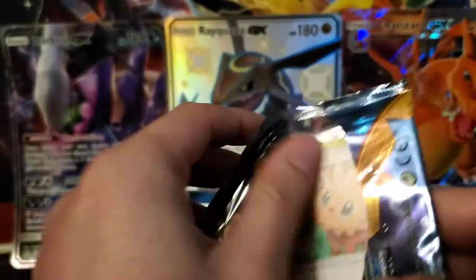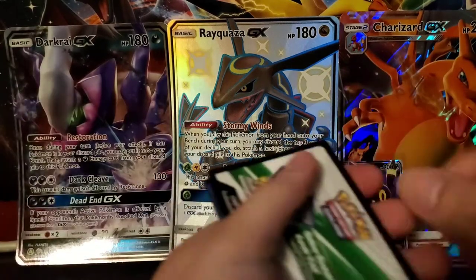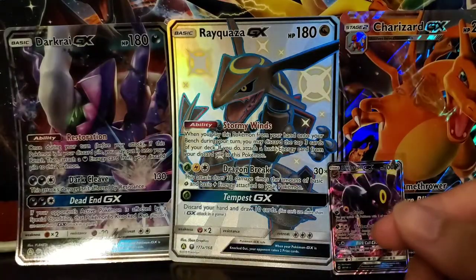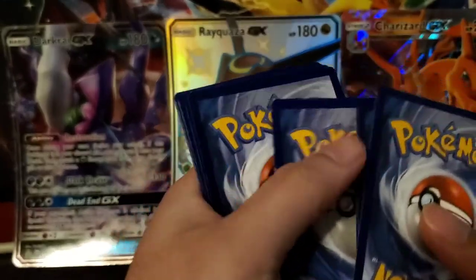Got two more of these left and then we'll move over to the Cosmic Eclipse. I'm hoping to get some good pulls out of that one. I think I have most of the character cards. Hopefully we can get some of that good magic as we did earlier with the white card.